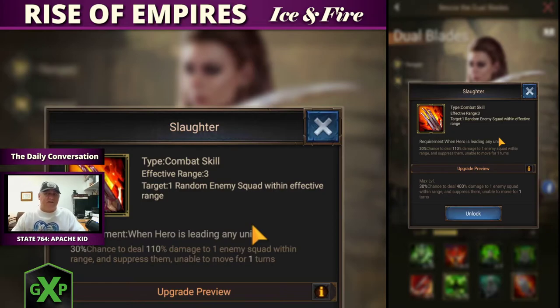Skill eight is a combat skill — the hardest one to open, but it deals the most damage. It reflects all of the skill damage that her combat skills do and becomes the maximum damage she can deal. It's a 30% chance to deal 400% damage to one enemy squad within range and suppress them. Suppression, silencing, and poisoning stop the enemy hero from having skills or stop them from doing something. Suppressions are great because they shut down a hero during battle, and it has a one turn prep requirement.